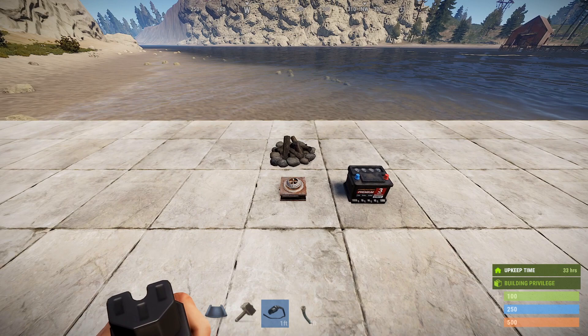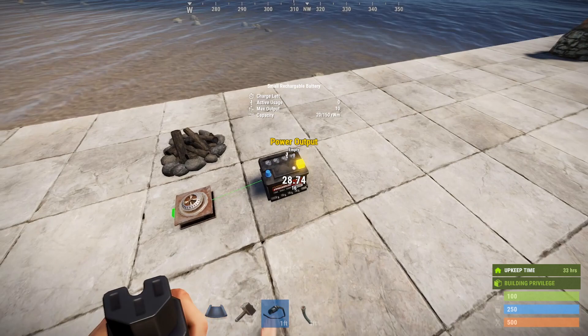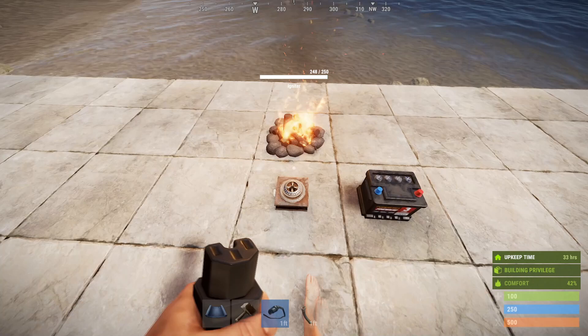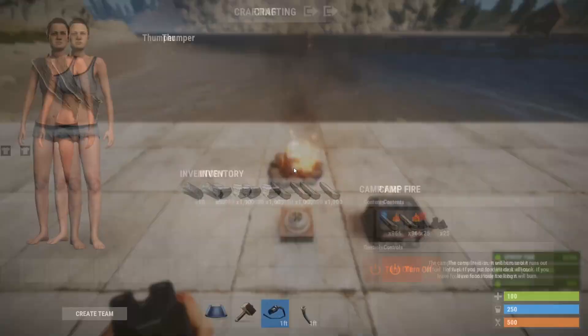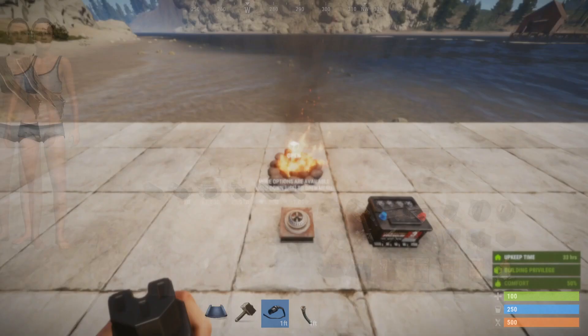The good news is it can ignite pretty much anything with a fuel source in it. For example, the simplest would be a campfire — if I apply power you'll see it sparks up the campfire. You do not need to keep the igniter powered; you can power it just briefly and it lights the campfire. There must be wood in the campfire — if you do not have fuel in these sources they will not light.